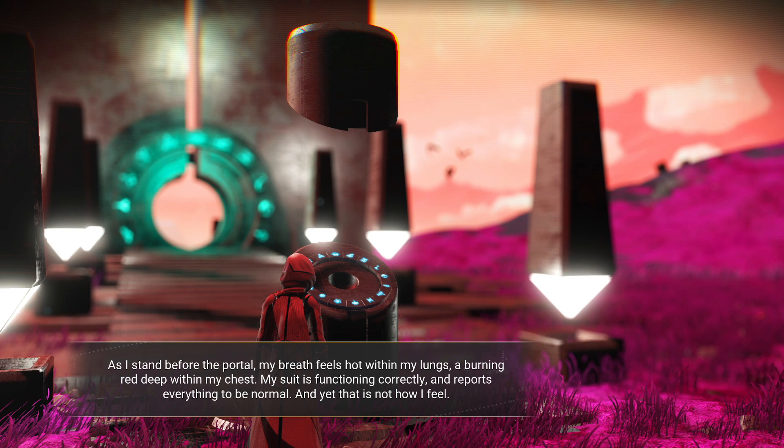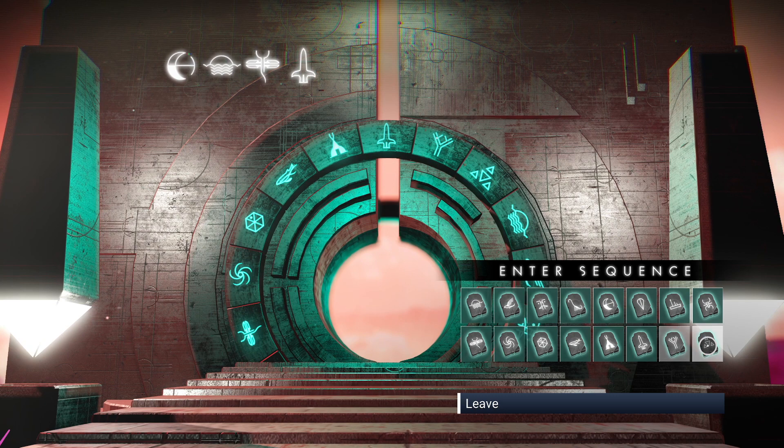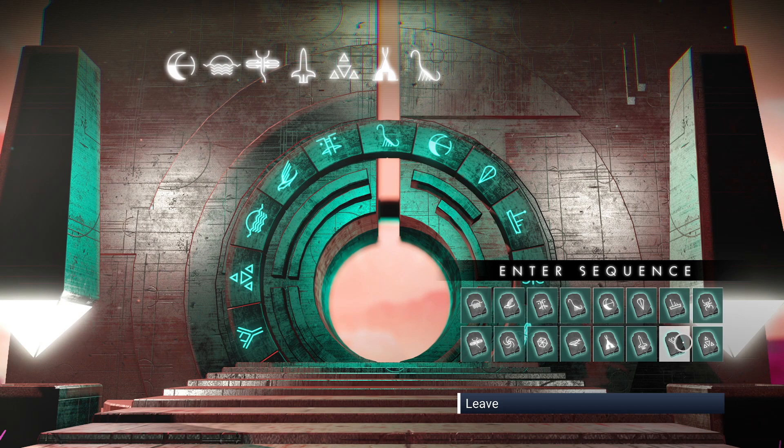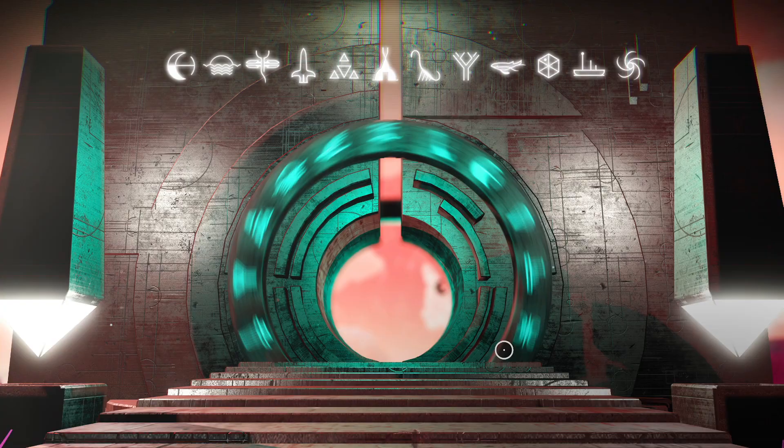We're going to enter: Moon, Sunrise, the Dragonfly, the Rocket Ship, the Atlas, the TP, the Dinosaur, the Tree or Flux Capacitor, the Fish or Whale, the Anomaly, the Boat, and then the Galaxy. That is your portal coordinate address. I'll just let it do its thing and you'll see me traveling there now.